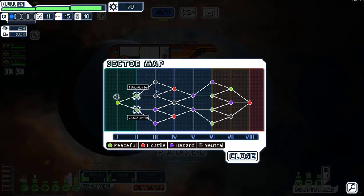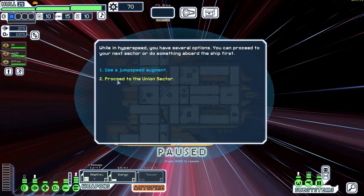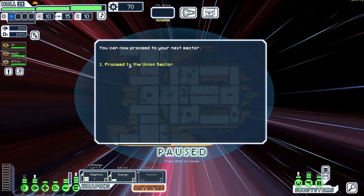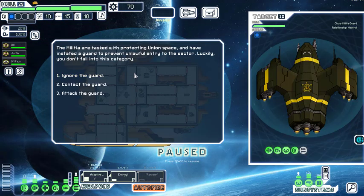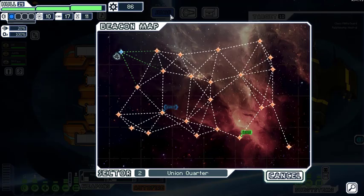We have a choice between Union Quarter and Union District. We're going to union space but it's up to you — do you want the 25 scrap bonus or go to the district? I'll take the money, Union Quarter. We can deploy buoys or do a free fleet delay — let's delay for one jump. We contact and request supplies, get assistance, and there's our drop-off point. Head to the quest.